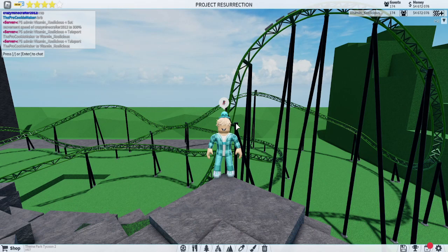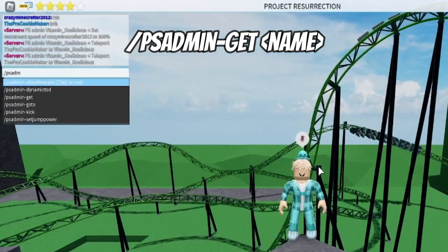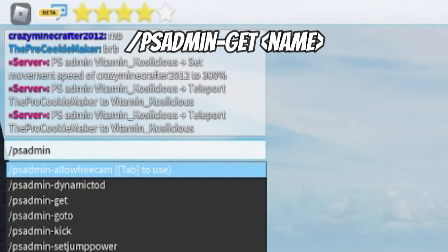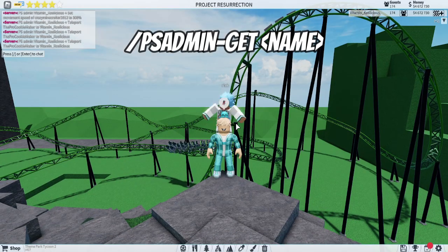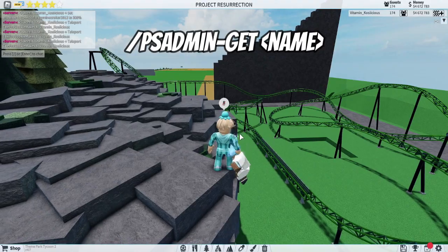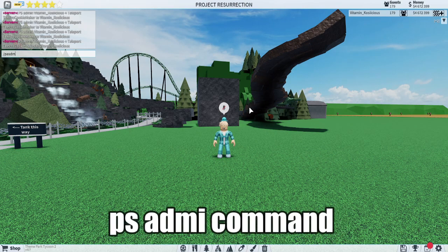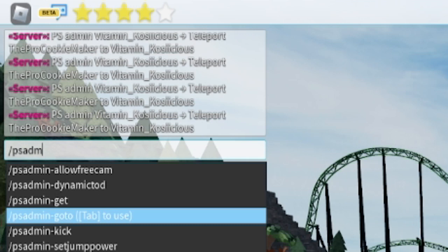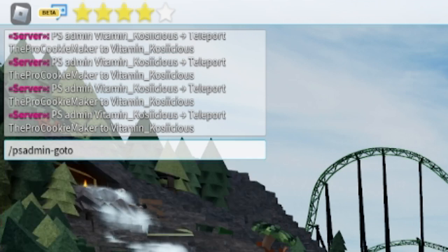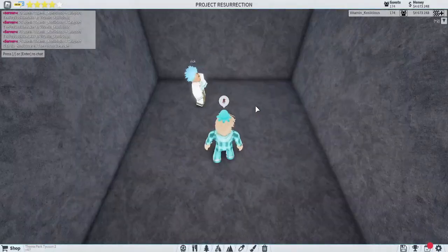Free cam also works brilliantly as a tool to zoom in on your friends' faces like a complete creep. Next, the 'PS admin get' command lets you teleport someone to you — great for finding friends or for trolling. You type their name and they come to you. The next command, 'PS admin goto,' lets you go to a friend if they're lost or you can't find them.